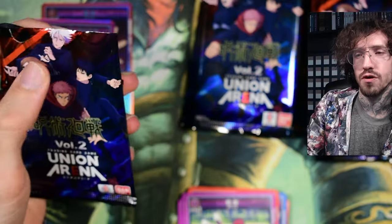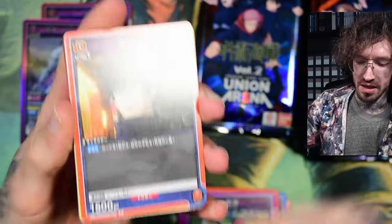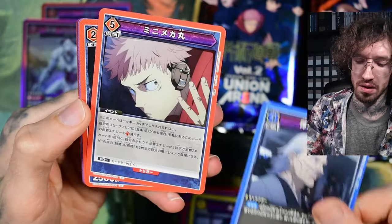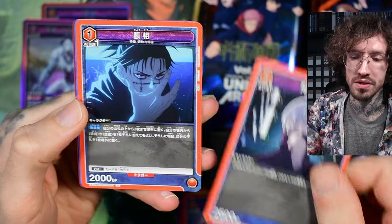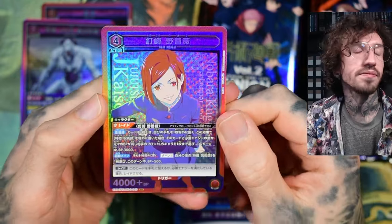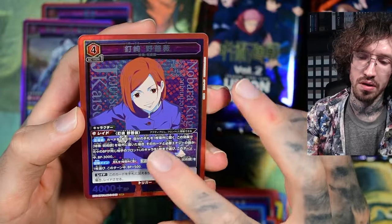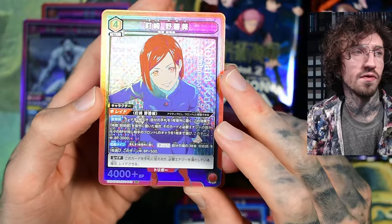In the first Code Geass set there was a very nice three-star of Lelouch. Maybe I'll just have to save some money and wait, because we might get Code Geass releases in English too — they're not announced at the moment, but they have announced a slightly different release schedule. And I do like the SR cards now with the texture around the lettering — these feel a lot better.